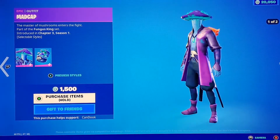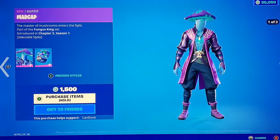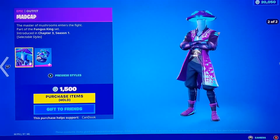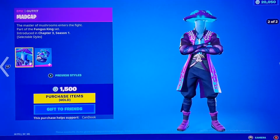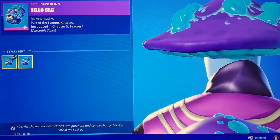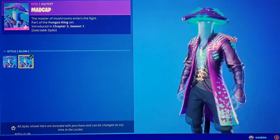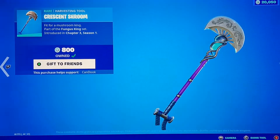Down below we got Madcap back in the item shop from Chapter 3 Season 1 — I remember when we got this skin everyone was freaking out. It looks pretty good with the FNCS back bling. He's just a mushroom dude. He's got the Bellow Bag back bling which looks pretty cute with some mushrooms. He also comes with the Glow style — and who doesn't want the Glow style?